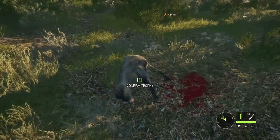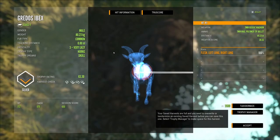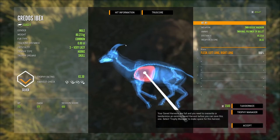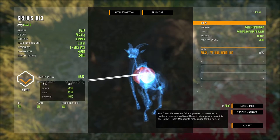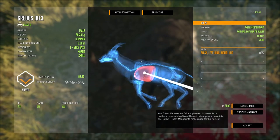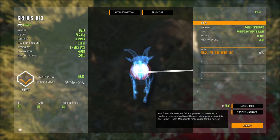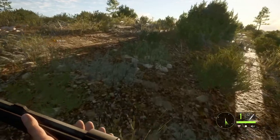This one looks a lot like the South Spanish Ibex. Looking at the rating — silver. Gold is in the 80s, and we're not seeing anything like that for gold yet. That can be quite a sight when we see it. Consecutive harvesting bonus is 20%, we've got to build that up.